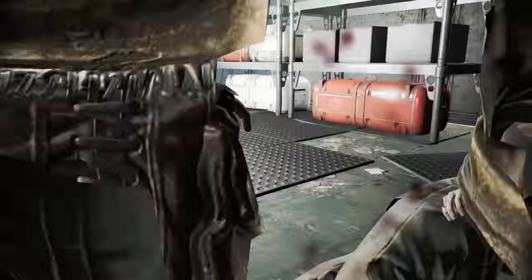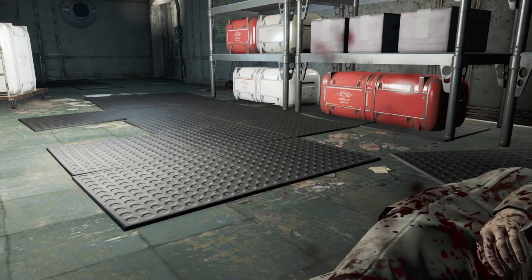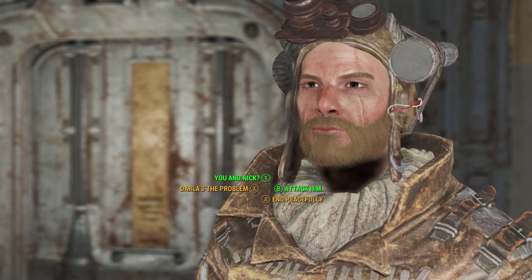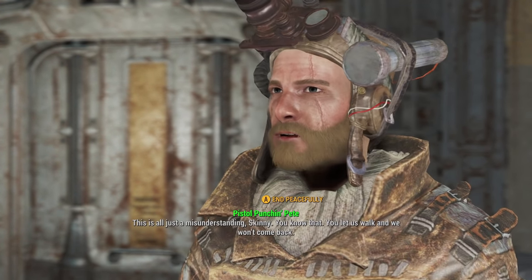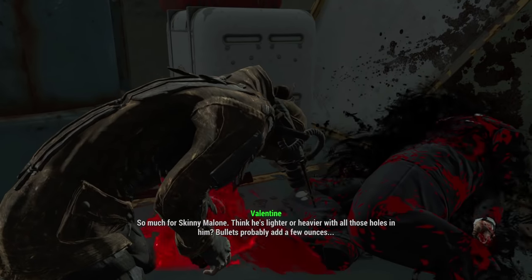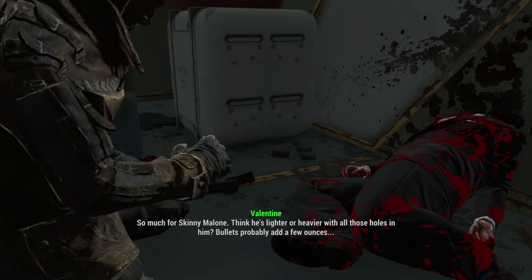That's the great thing about doing these challenges — you get to try things you normally wouldn't in a game and it's awesome. Once I rescued Nick I actually tried to talk down Skinny Malone or at the very least get Darla to back off, but I have only a single point in Charisma so that failed and I ate them instead. Skinny Malone's got some good eating on them bones.